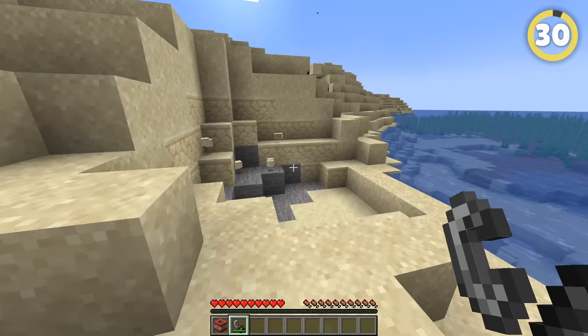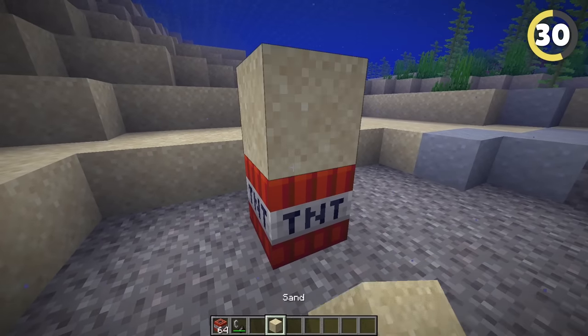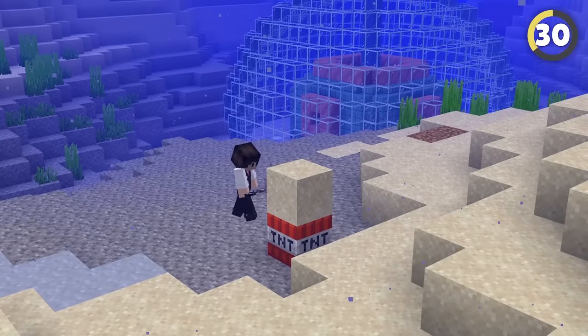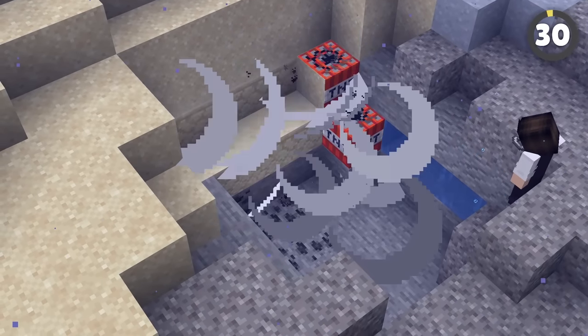You might use TNT to blow a hole in the ground, but that doesn't work underwater — unless you use this cool trick. Set a TNT block down, then put a gravity block like sand on top of it. When activated, the TNT doesn't count as a block anymore and the sand will fall into it, making the game think the TNT isn't underwater at all. If it's not underwater, it can destroy terrain just fine.